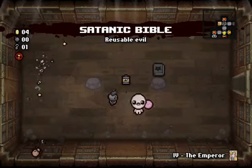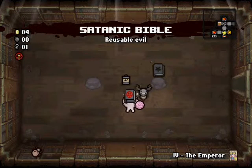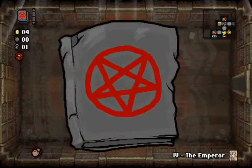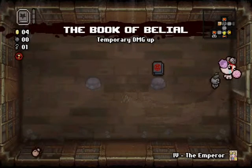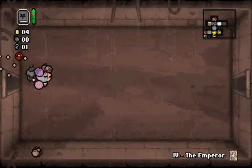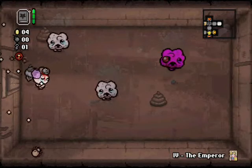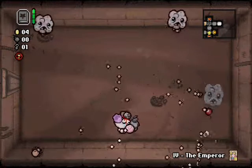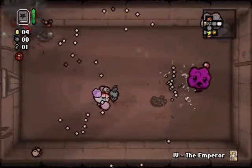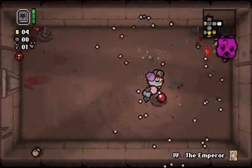We have the Satanic Bible or we have the Book of Belial. I'm gonna use the Satanic Bible, use this battery, use it again — but I'm gonna take Book of Belial. The Satanic Bible is great — it's pretty much like a Book of Revelation, only it gives you an evil heart, so it's better. But I see Book of Belial being more useful — it's a three-charge item instead of a six-charge item, and it's just awesome.